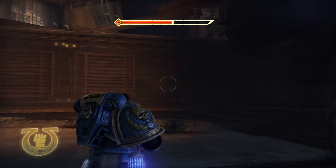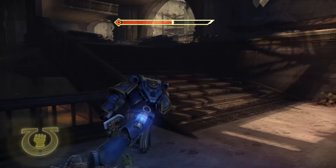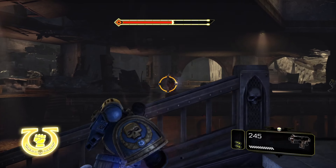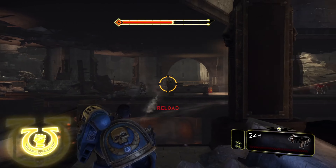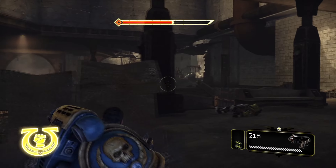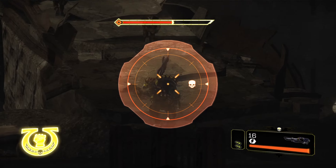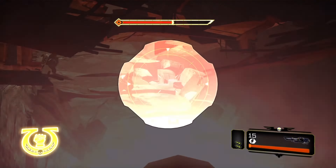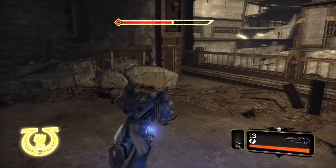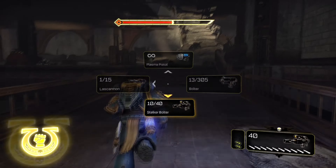As soon as you actually ascend this platform up here, you're going to want to head on up here — this is where you have plenty of those rocket launcher kits. The servo skull can be found on this side by pushing just to the left here. We're just going to have to take care of these guys first, and it'll be on the leftmost side.